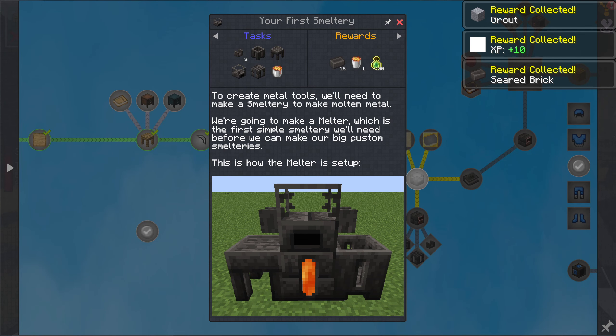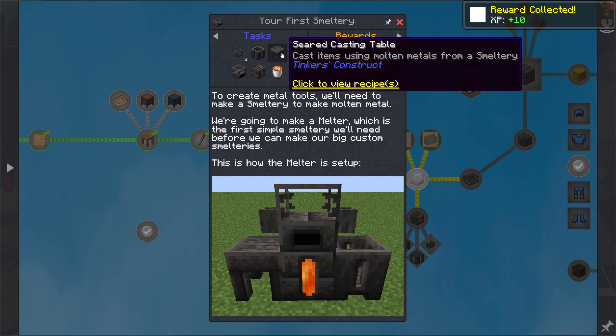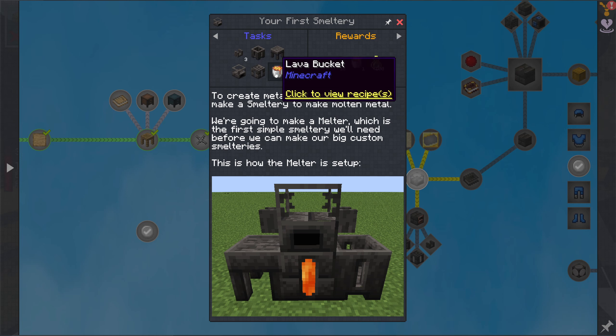Now that we have grout turned into seared bricks, we can see that we need seared faucets, seared casting basin, seared casting table, seared melter, seared fuel tanks, and a lava bucket to get our starter smeltery. So that's what we're going to do — I'll get back to you in a second when it's all set up.